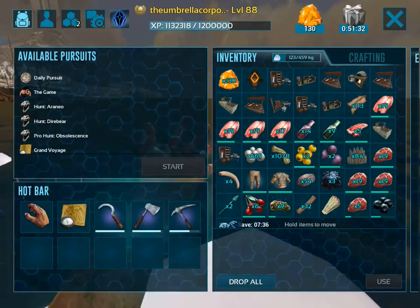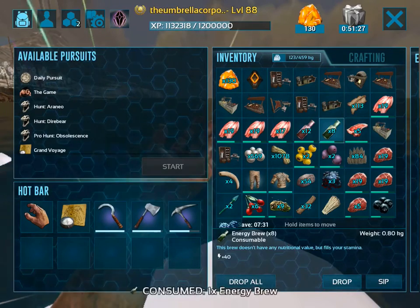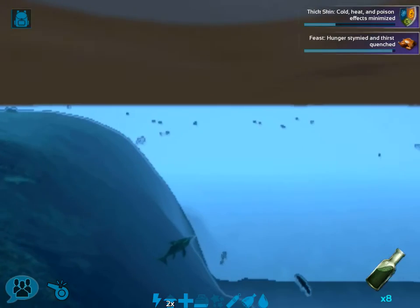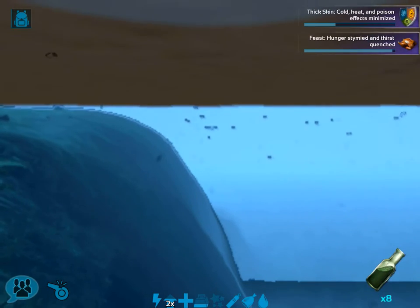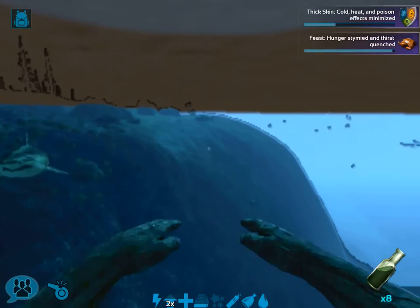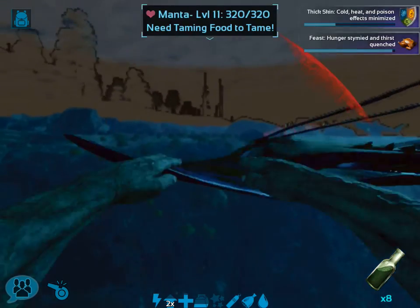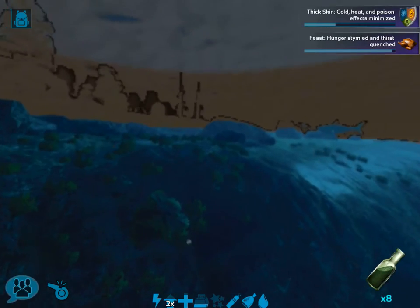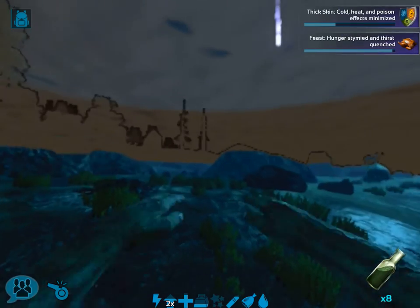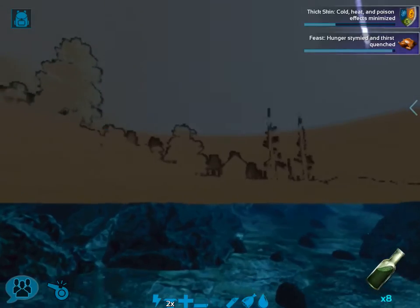I'm gonna grab more of this and then hop in and start swimming as fast as I can. I'm just trying to get over towards the coast. Hopefully there are no electro fishes, because those things will take me out really quickly — they stun you and you can't really see that well.